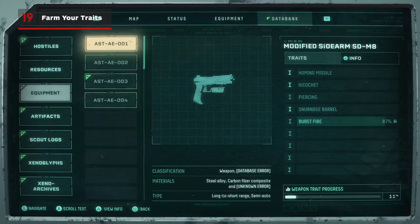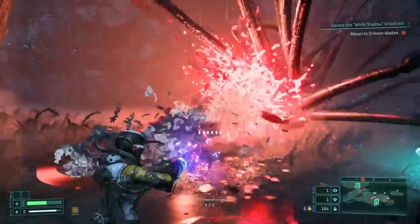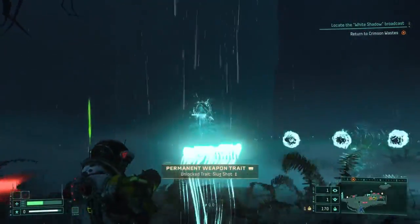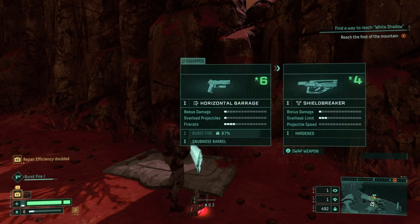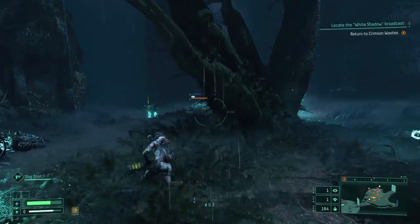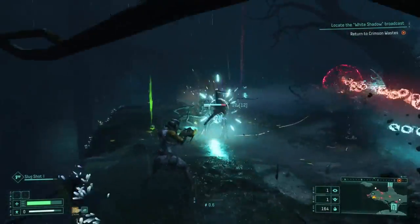Farm new weapon traits. Traits are different random properties a gun can possess, and after you unlock them in one run, there's a chance that weapon type will drop with those traits in a future run. If you're in a position where you can part with a good weapon in favor of farming up an unleveled trait on another one, do it! Better weapon traits will dramatically help you in later runs, especially when you're in the last few biomes where weapons can drop with 4 or 5 traits at once.